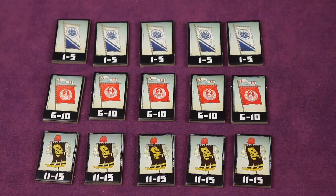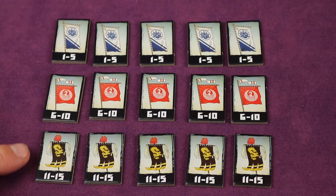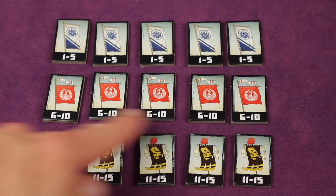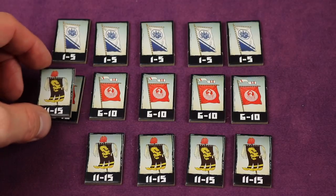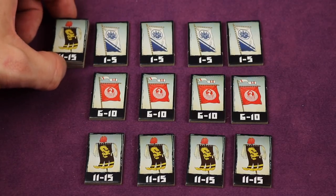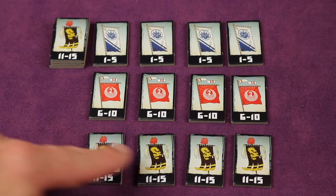Next, locate the 15 war banner tiles. These are lotus, crane, and dragon. Shuffle up each section and place them in a line. Then place the dragon on top of the crane, and place both of those on top of the lotus, so the stack order from top to bottom is dragon, crane, then lotus. Do that for all of the stacks.